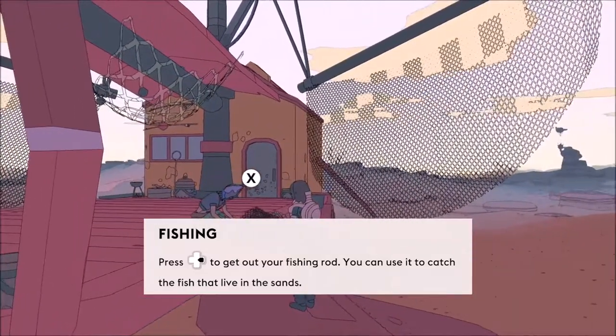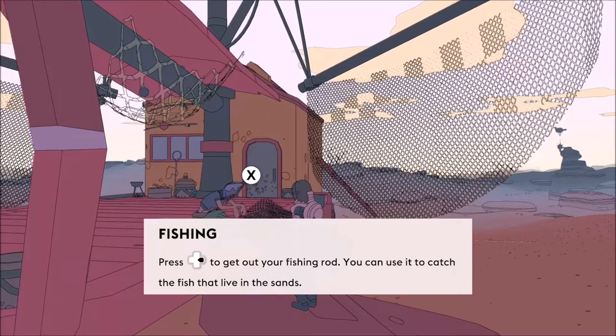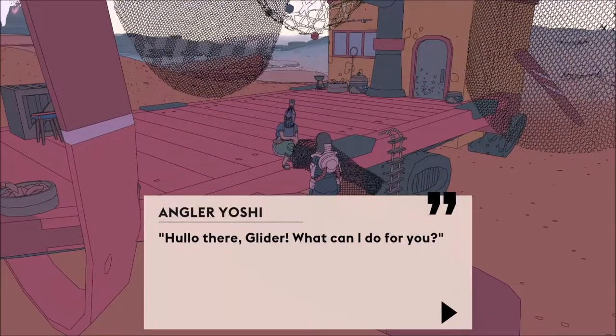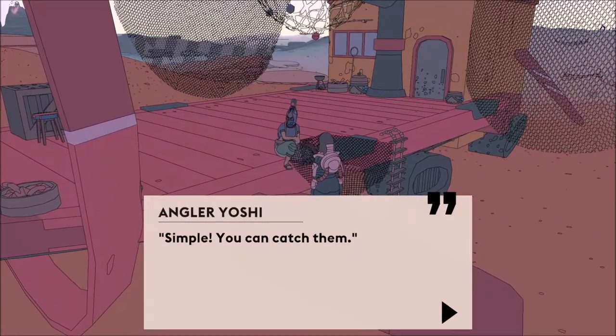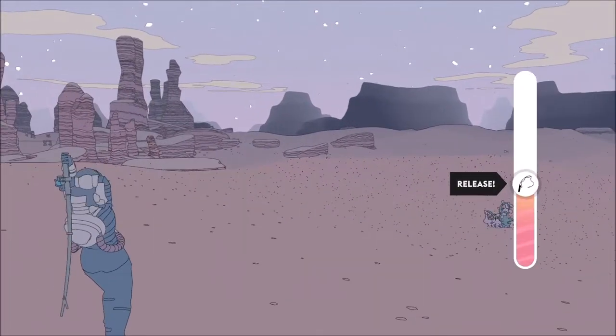It also explains how to fish. Now we have a fishing rod, we know how to fish, and you can start fishing straight away and unlock the achievement. You can bring out the rod anywhere by pushing right on the analog cross.